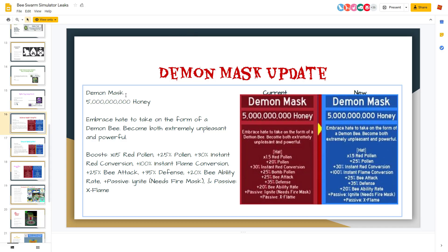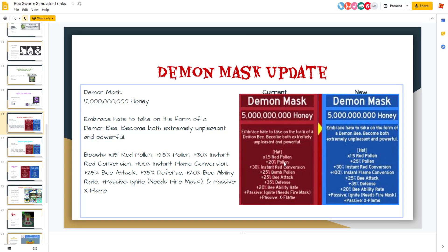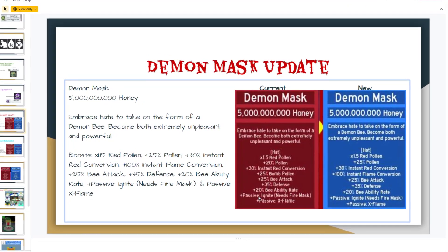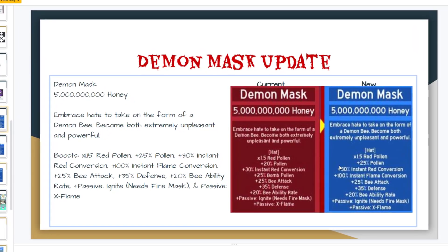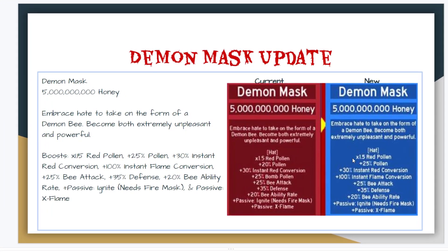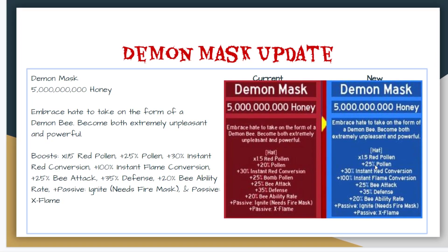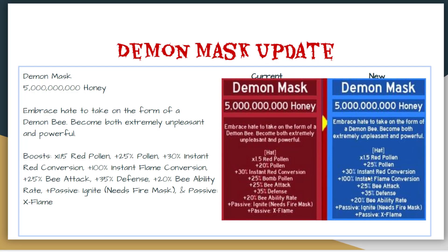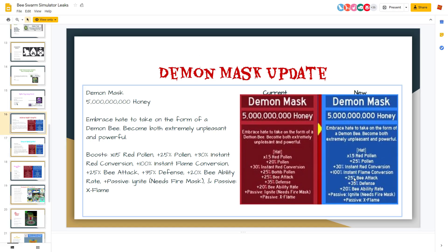As you can see, the old Demon Mask had: times 1.5 red pollen, plus 20 pollen, plus 38 instant red conversion, plus 25 bomb pollen, plus 25 bee attack, plus 35 defense, plus 20 bee ability rate, passive ignite, and passive X Flame. The new Demon Mask keeps the same red pollen but bumps regular pollen up to plus 25. The 25 bomb pollen is completely removed and replaced with 100 instant flame conversion, while bee attack, defense, ability rate, ignite, and X Flame all stay the same.